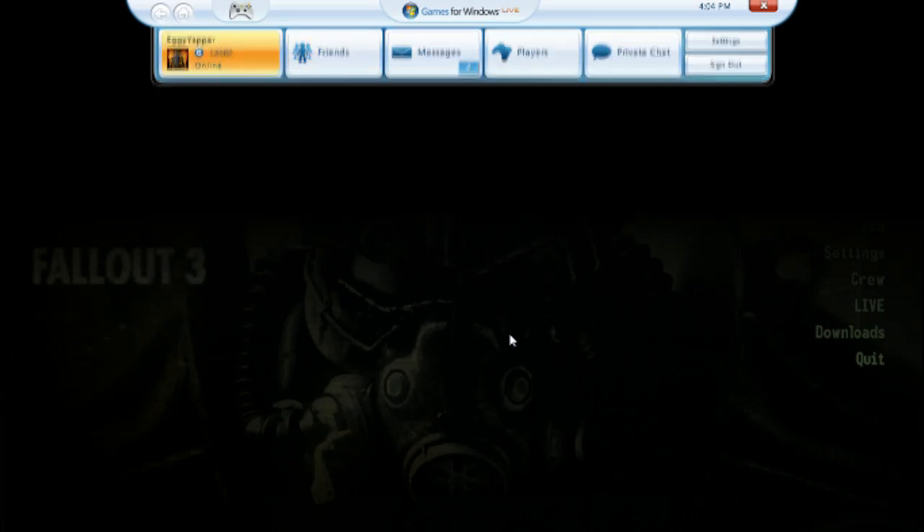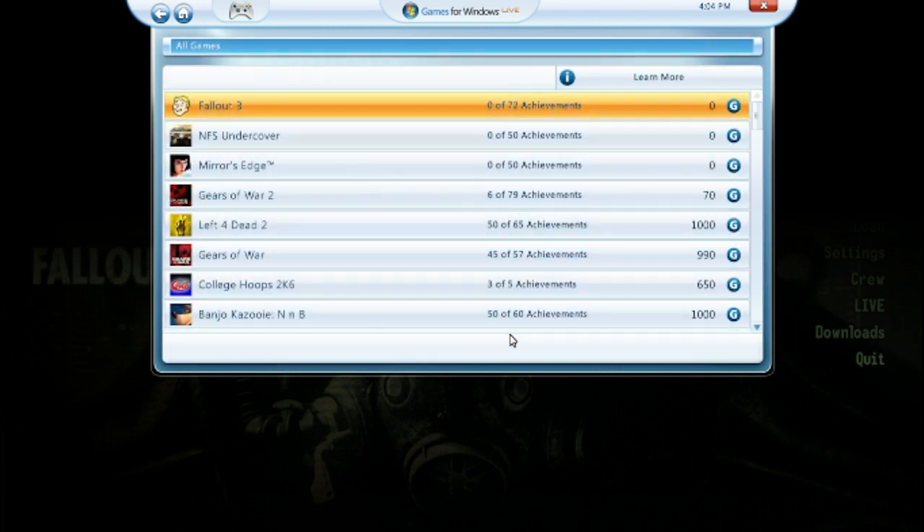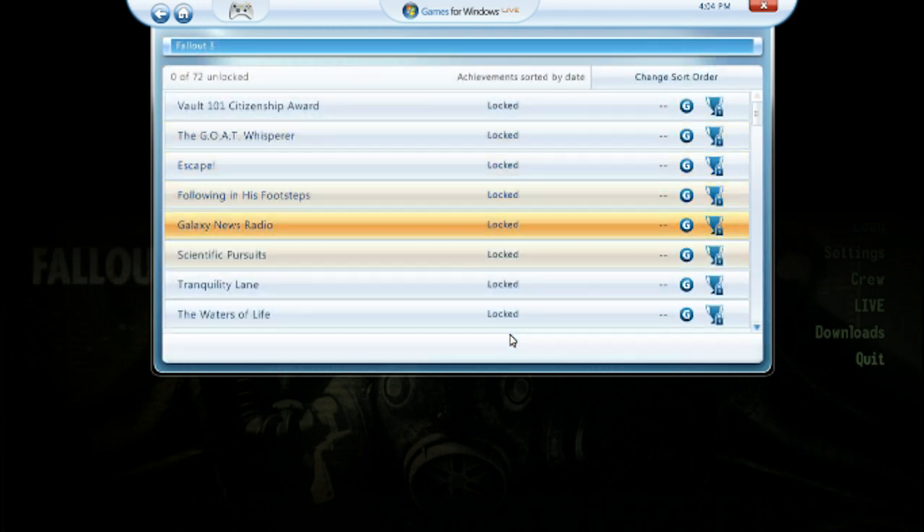What's up YouTube, this is the Fallout 3 PC Achievement Glitch video. You can get Gamerscore on both games, the PC version and the Xbox 360 version, so you can get the game on your GamerTag twice.